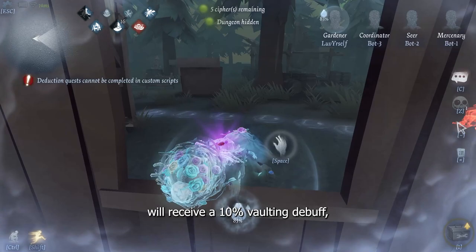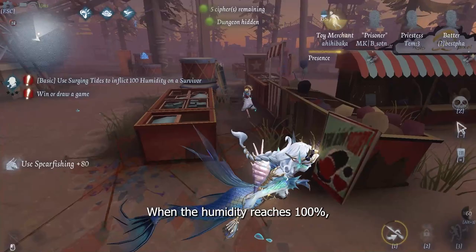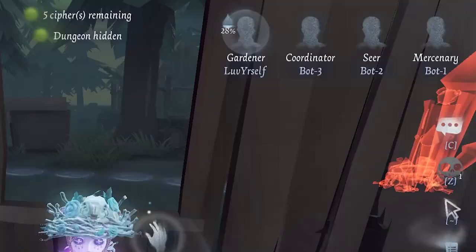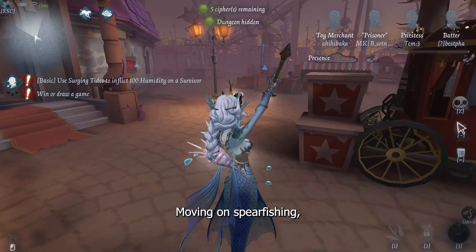Survivors affected by humidity will receive a 10% vaulting debuff and a 20% decoding debuff for both ciphers and opening of gates. When the humidity reaches 100%, it will deal damage equal to 1 normal attack to the survivor directly. After receiving damage from humidity, it resets to 0 and cannot be applied for the next 5 seconds.